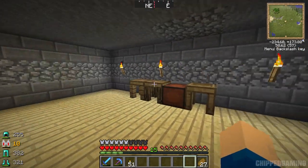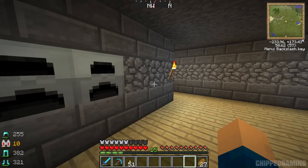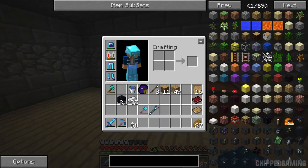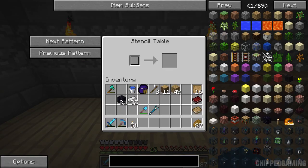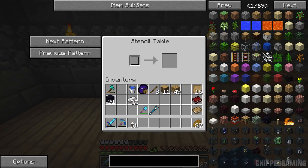I just went and reset my client because my frame rate went really bad there for a second - not really sure why. But anyway, we're back. Let's continue from where we left off. If we take a look in the stencil table, we're going to start off with just an all iron pickaxe because I want to go through this and explain it the best I can.